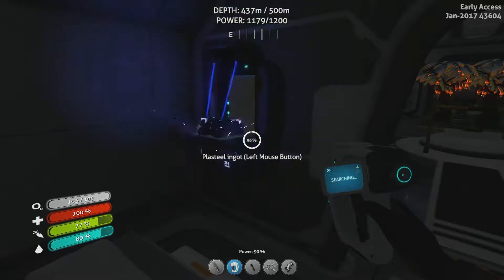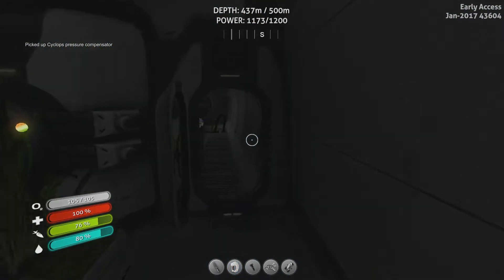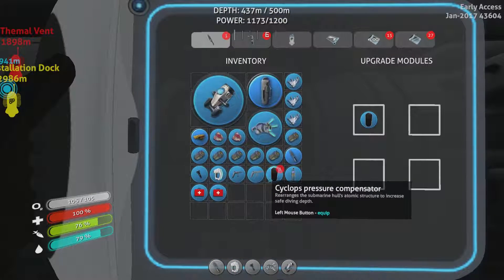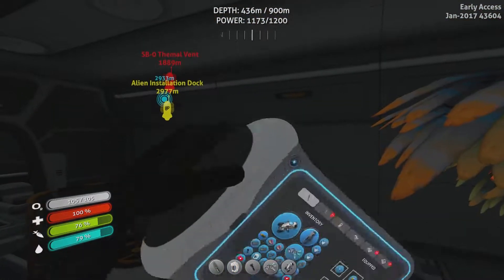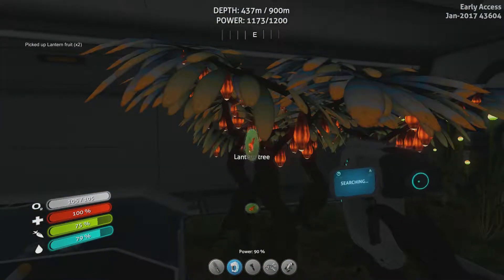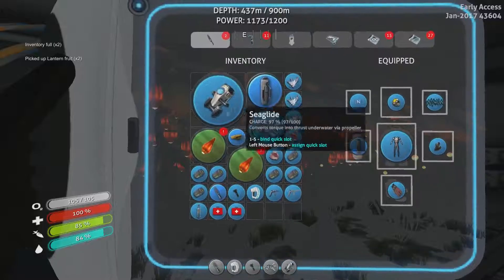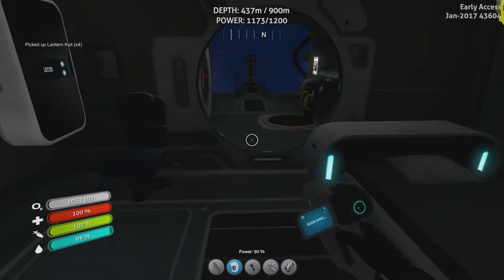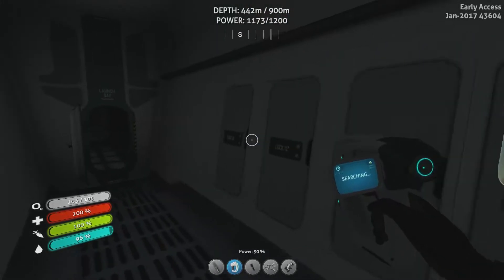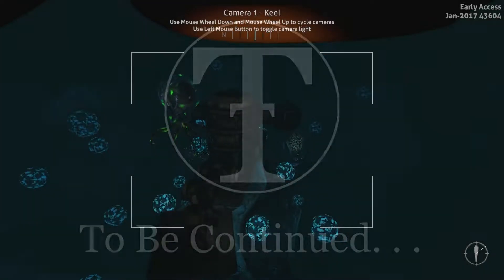Fabricator, resources, titanium ingot. Did I have a bit of lithium in the box? I did. How lucky am I to have one little bit of lithium for this? Submarine — pressure compensator. Yes! Let's go install that. We can go down to 900 meters now.